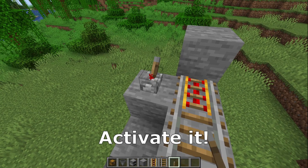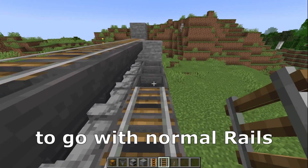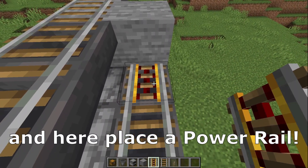Place a lever and activate it. After that, another power rail here, and again we need to go with normal rails until here, and here we need to place a power rail.